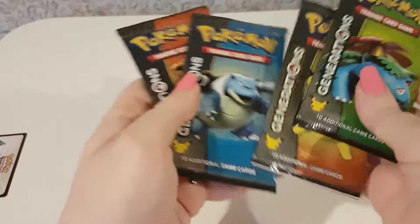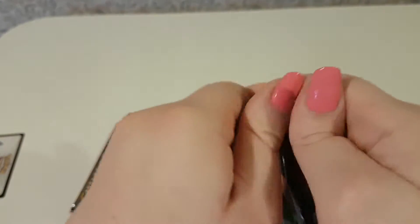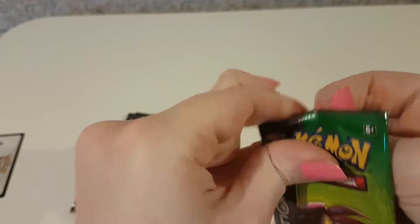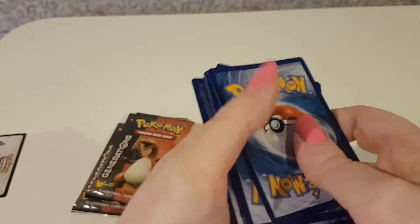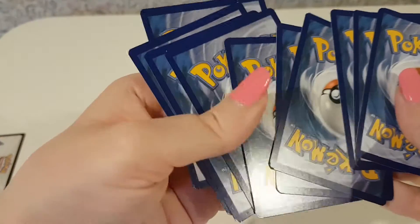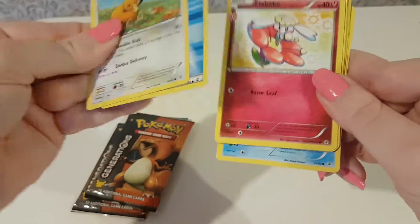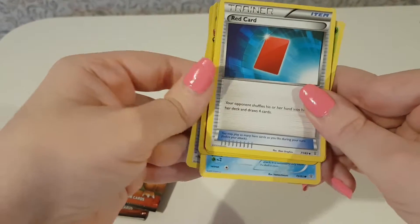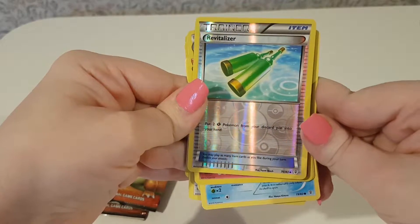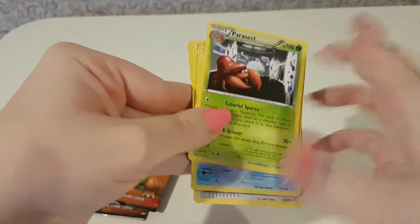Let's go through these in Pokedex order, so we'll start with the Venusaur pack. Okay, we've got Shellder, Caterpie, Doduo, Dodrio, a Flabebe, Crushing Hammer, Red Card, a Reverse Holo Revitalizer, a Slowpuff from Radiant Collection, and a Parasect.